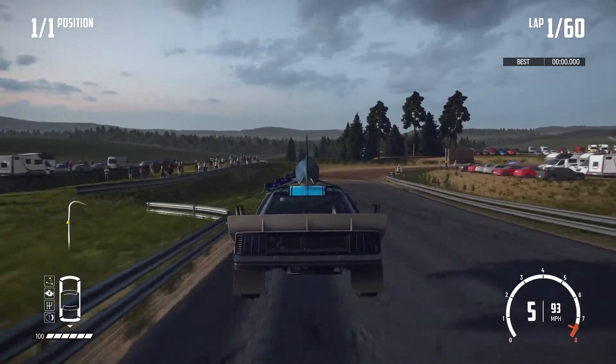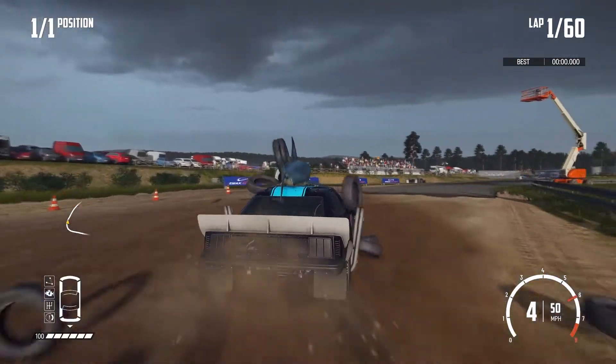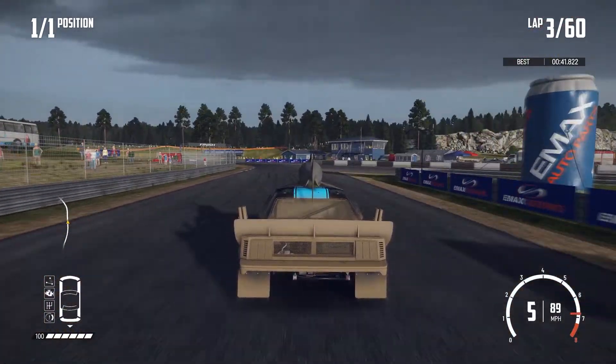Let's talk about the penultimate corner here. As you can see — I'm going to pause it here — this is the only tyre bundle you need to remove. All of the street furniture you just want to leave, because there's just no point going through it. That's the entire track setup.